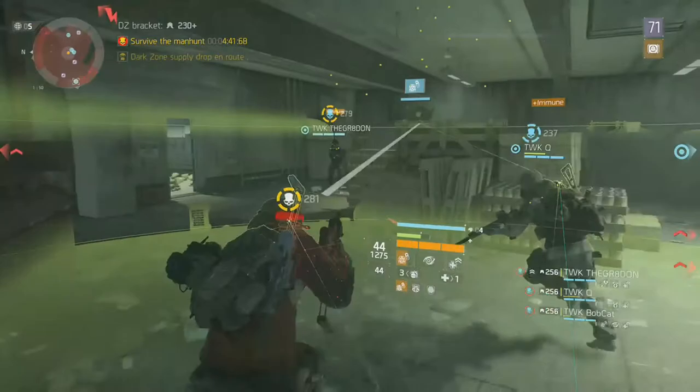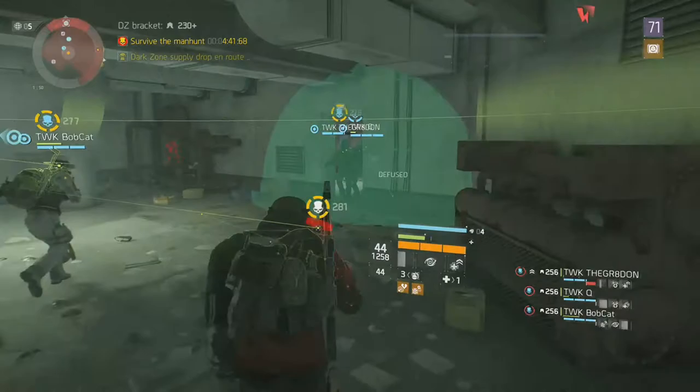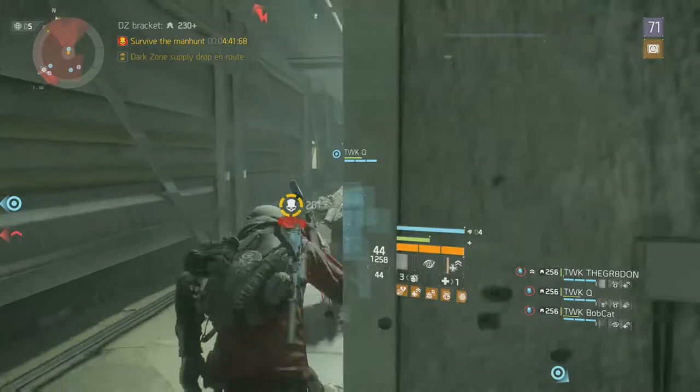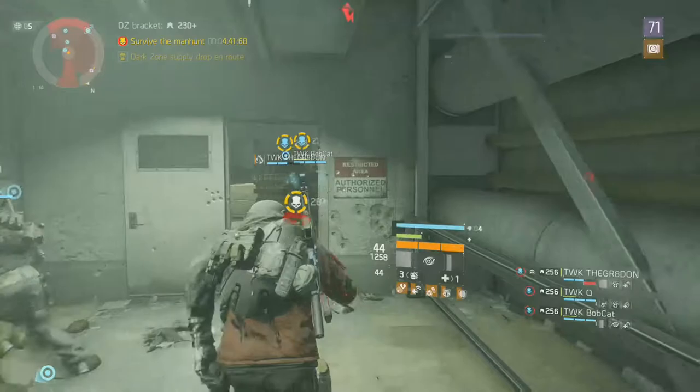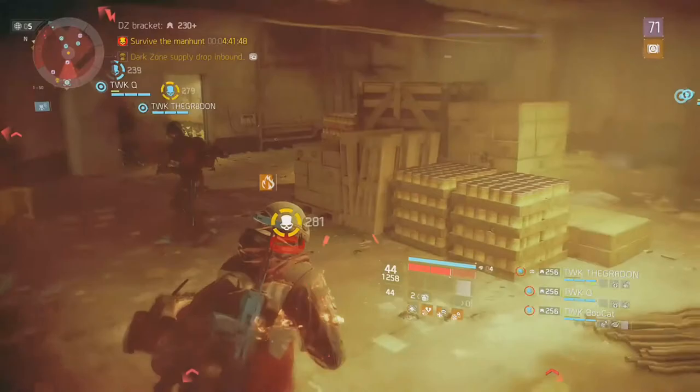If you want a good perk to run in the DZ, you should really check Adapt out. If you have high skill haste like 50%, this will honestly help you dominate in the DZ. With assault rifles you can get max assault rifle critical hit chance with Adapt. With SMGs it's not as hard to get max critical hit chance, so you could probably use a different talent there since it might be a waste — but for me I use it on almost every gun, whether it's SMG or shotgun.